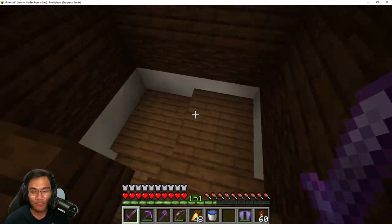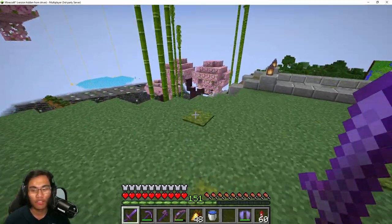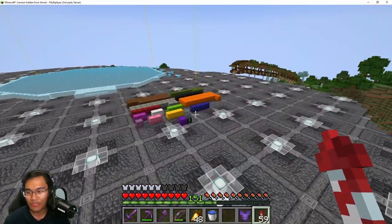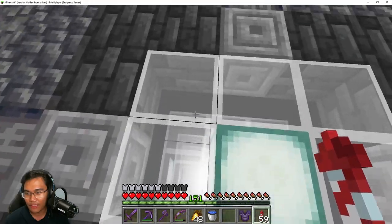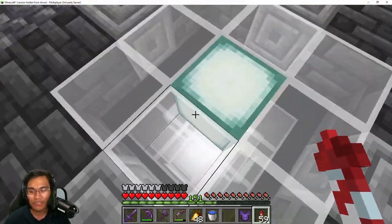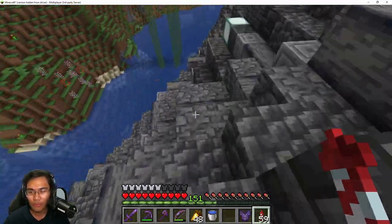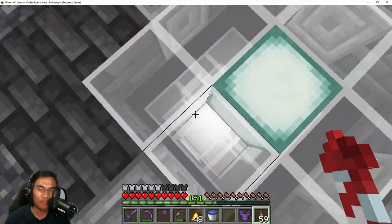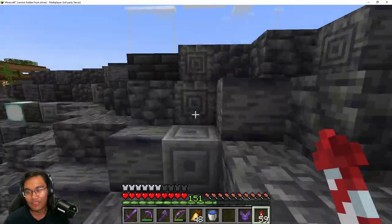If you guys are wondering how I got the materials — mostly the concrete powder, which you guys did not really see in the timelapse — the concrete powder is actually underground. So these are all the materials we need for the Pagoda. This is the floor, and as you can see down below, there's lots of glass. The walls are black concrete, so we need black concrete the most just for the floor. The sides are a little different — we need deepslate the most for the sides. I pretty much just used polished deepslate in its place instead of white glass and black concrete.